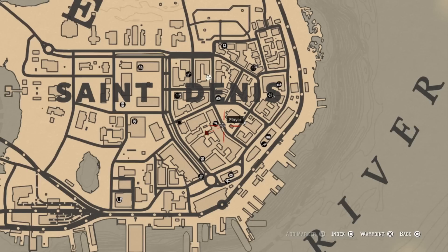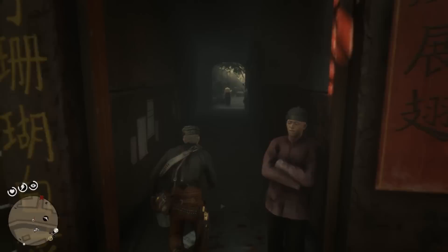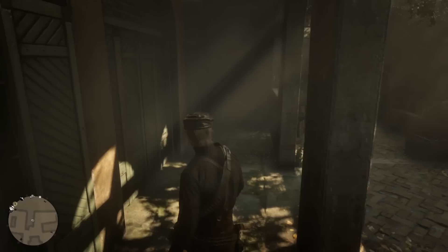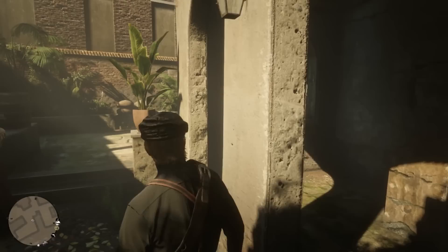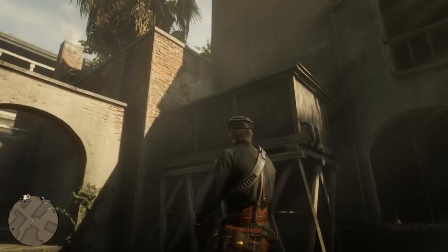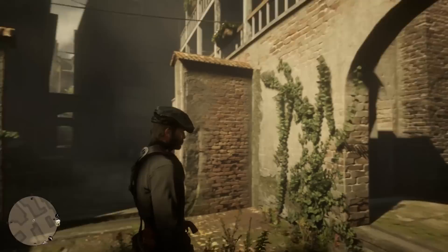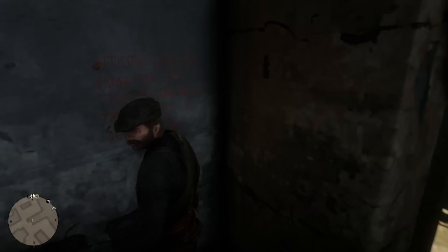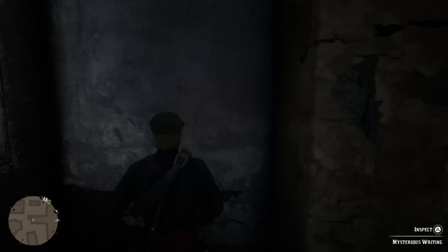Let's go ahead and get the next one. For the third marking, we're going to go just behind the Saint Denis gunsmith. Put a marker right here — you'll be able to find it. When you're facing the gunsmith from the outside, there's going to be this little alleyway right here, and we're going to meander our way through here. It should be on one of these walls. I've been wanting to do this since I heard it was a thing. I couldn't see this at all — I think it was because of the light. But there it is right here in this little back corner. Run in from the front of the gunsmith, go through these little archways, and you'll be able to find it.